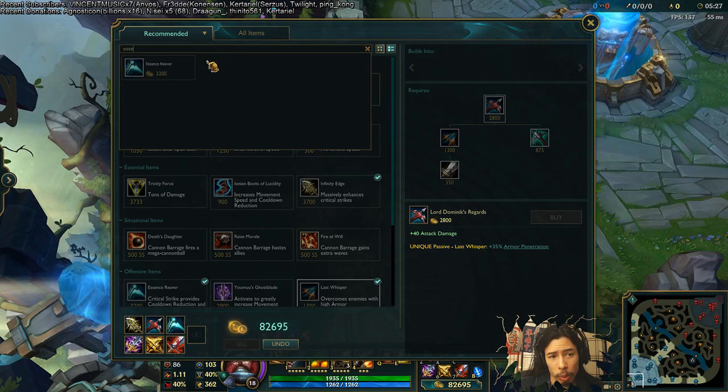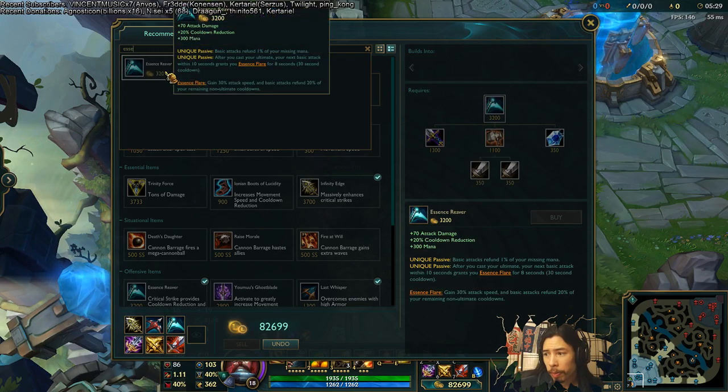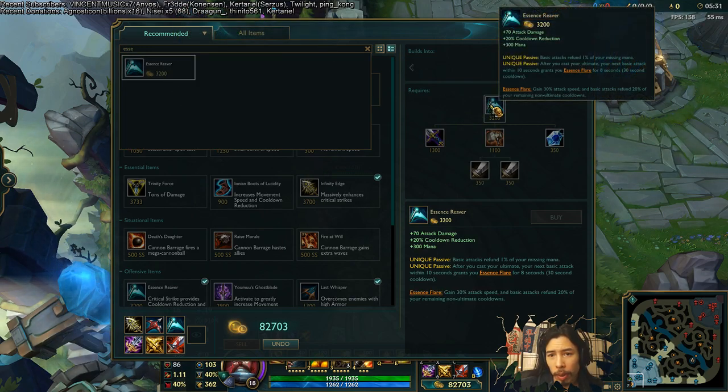Moving on, let's go to Essence Reaver. Aside from some basic stat changes, they've actually changed the function quite a bit. It doesn't have that whole 'the more crit you have, the more cooldown reduction you have' thing anymore — I thought that was a kind of weird stat. So that's no longer in the game.